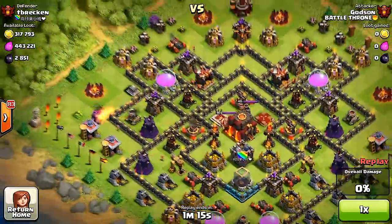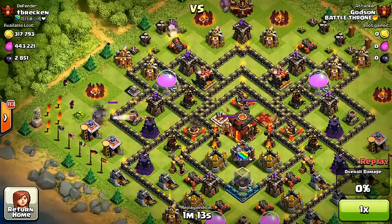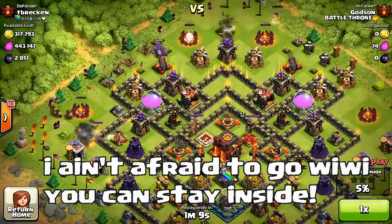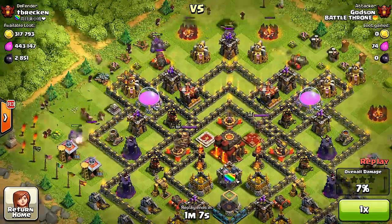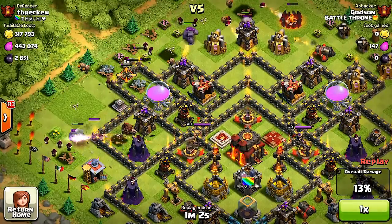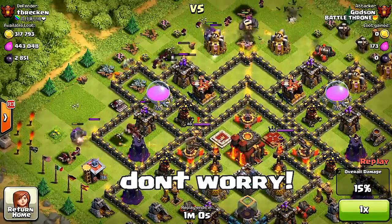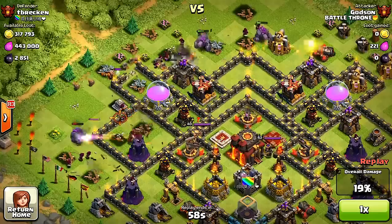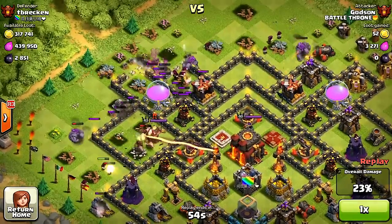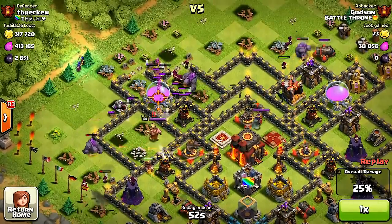Here we go, it's time! Going for the two-star — I'm not afraid to use a golem. I'll stay inside and use these hog riders to get rid of this stuff. Don't worry, we're not gonna rob your chickens — we'll stay back here. They hit me!